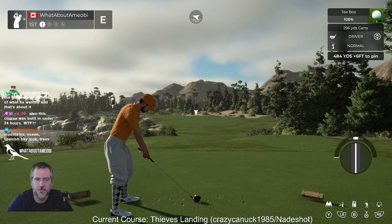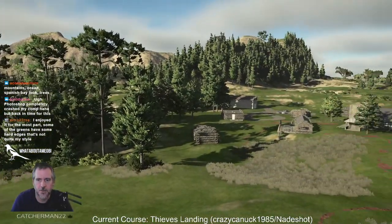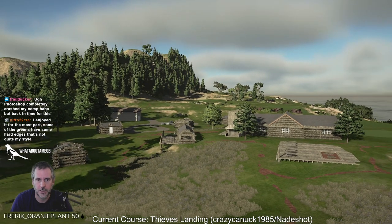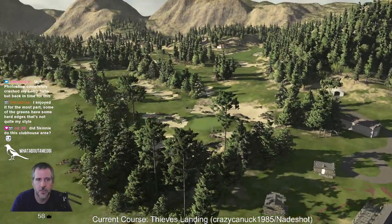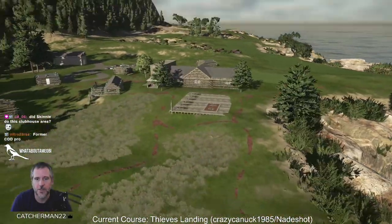We're going to give this course a whirl — Thieves Landing. This is a really cool collaboration that 2K made happen where CrazyConnect1985, we know him as Andre, collaborated with Nadeshot. This is meant to be Nadeshot's dream course, which is a really cool thing. It's neat that 2K made this happen and that we have it now.